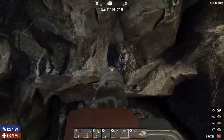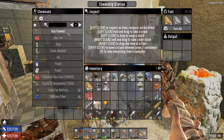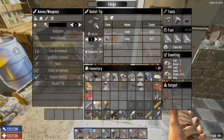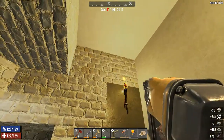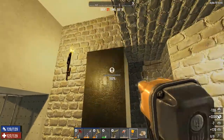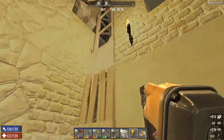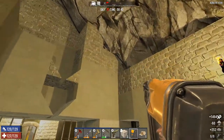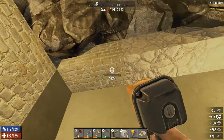Let's get some more concrete cooking, and while we're at it we might as well get some more gunpowder cooking as well. We definitely want this internal bunker to be as secure as possible, and this is looking pretty good so far.